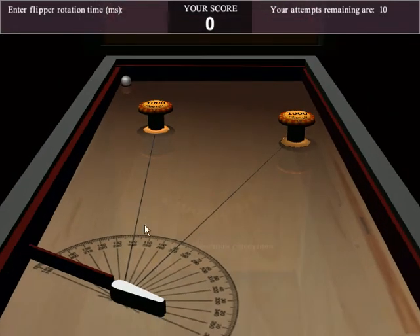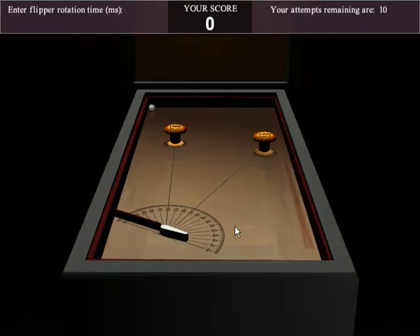The objective is that the ball is going to be released and roll down the table, hit a rail, and come down to the flipper. The player is to hit these two targets as many times as they can. There are ten balls remaining. When the ball hits the bottom rail and goes past the flipper, that ball attempt is over. A new ball will be generated in the upper left corner, and the player can input a different rotation value and hit the enter key to release the ball and activate the flipper.